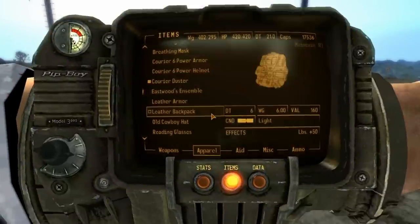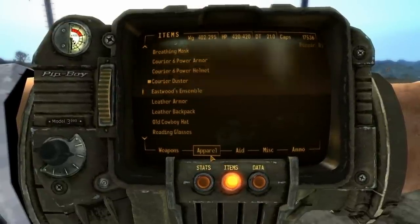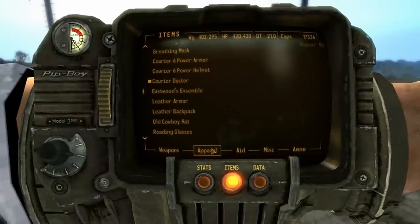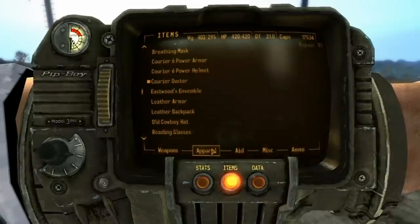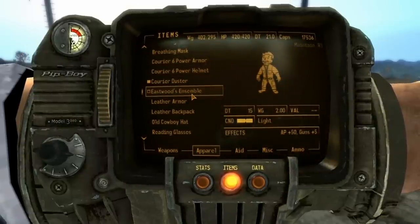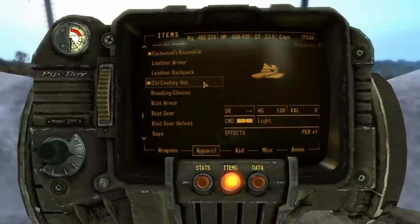The next armor was sent in by Oblivion Zoet, and it is the Man With No Name Armor and Weapons Set. If you're not familiar with what that is, it's the main character of Sergio Leone's most famous Western film trilogy — A Fistful of Dollars, For a Few Dollars More, and the most famous, The Good, the Bad, and the Ugly. They're kind of the classic Westerns, and this is the armor of the main character, the Man With No Name.